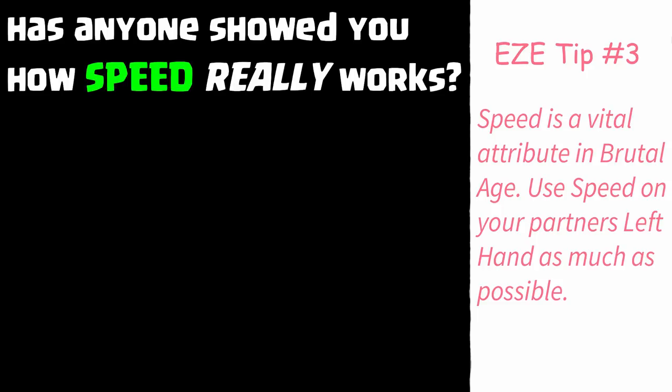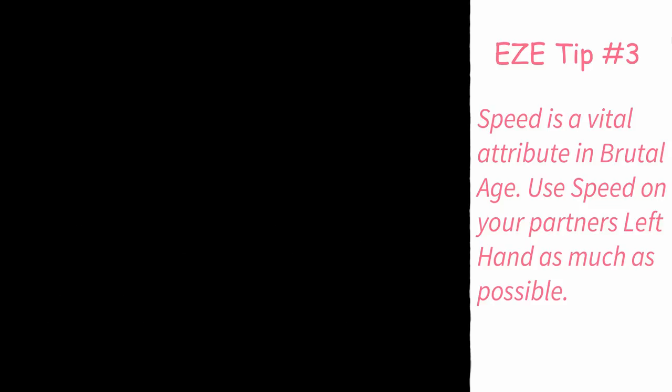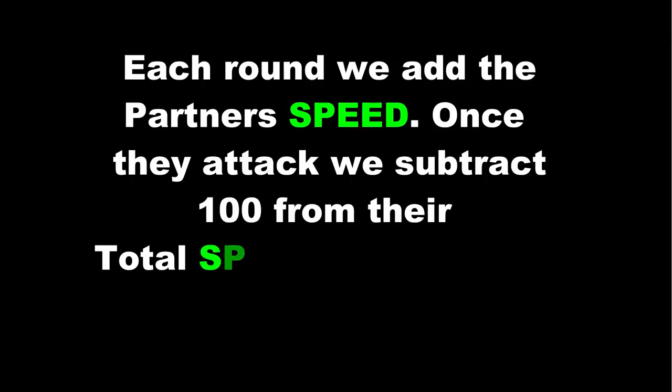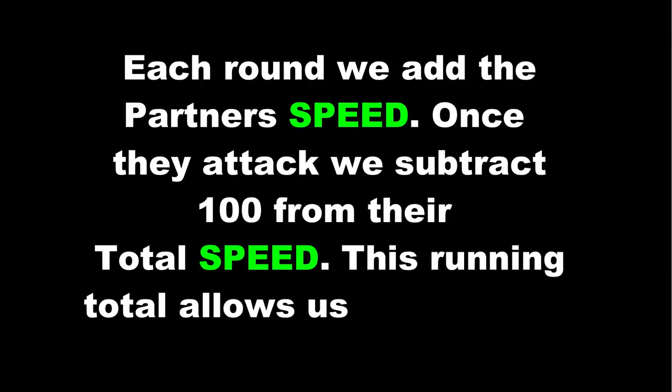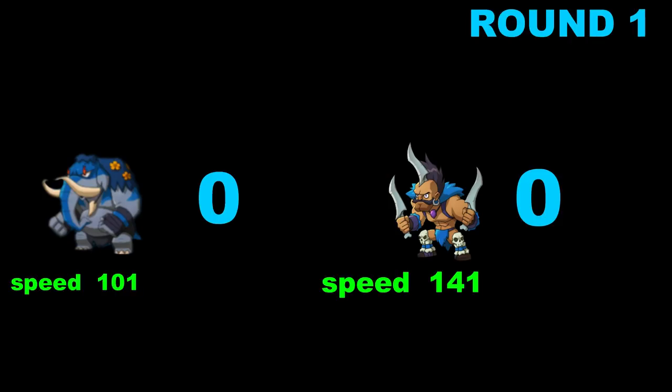Now this is what took so long. I recorded a bunch of attacks — about eight hours it took me because I'm real good at math. What I wanted to do is show you exactly how speed works for each partner. As you know, the order of attacks is calculated by the speed of each partner. The higher speed that your partner has, the further in the order it will attack and the more attacks it will get. Each round we added the speed for the partners; once they attacked, we subtracted 100 from their total speed. This would be the running total that allows us to calculate the speed advantages that each partner has. Not too difficult math, but it took eight hours.